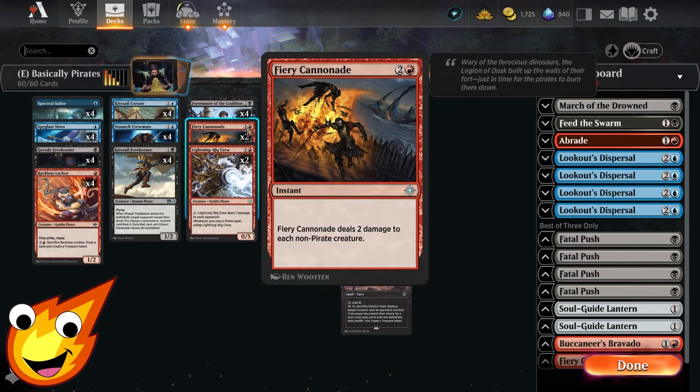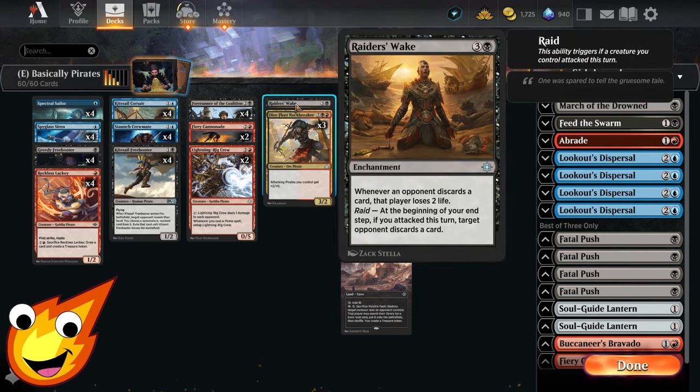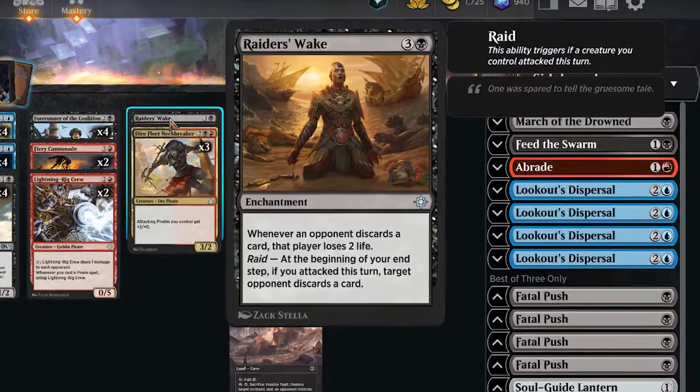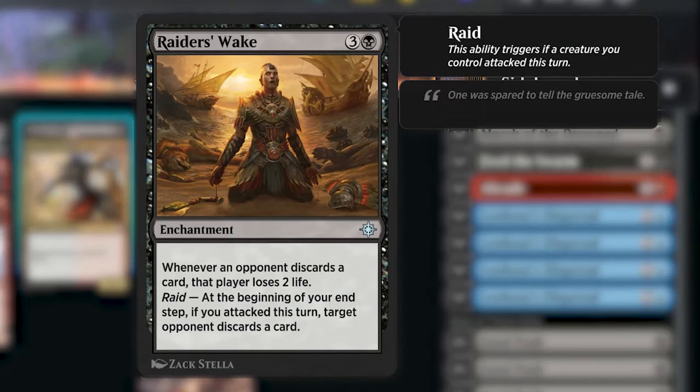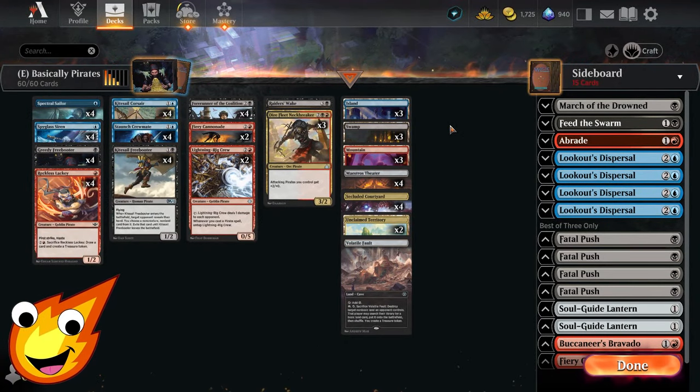As for the non-creature spells, we're keeping it simple. Fiery Cannonade — just two copies in the main deck — deals two damage to each non-pirate creature, a pseudo-wrath that lets us keep sailing while our opponent gets sunk. In the four-drop slot we also have a single copy of Raider's Wake: a four-mana enchantment that reads whenever an opponent discards a card that player loses two life. Its Raid ability means that at the beginning of your end step, if you attacked this turn, your opponent has to discard a card.